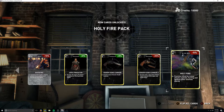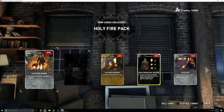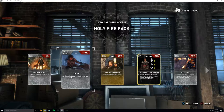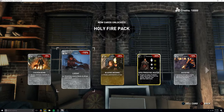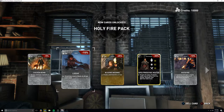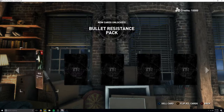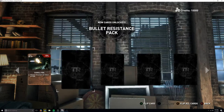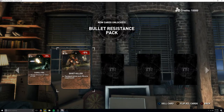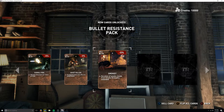One card lets enemies killed by melee attacks explode, hurting and igniting nearby enemies. There's also a chicken bomb where thrown chickens explode on impact, and enemies are more likely to drop rare loot. Signal fire makes molotov fire burn twice as long, and quiet killer makes equipped pistol and rifle suppressed.